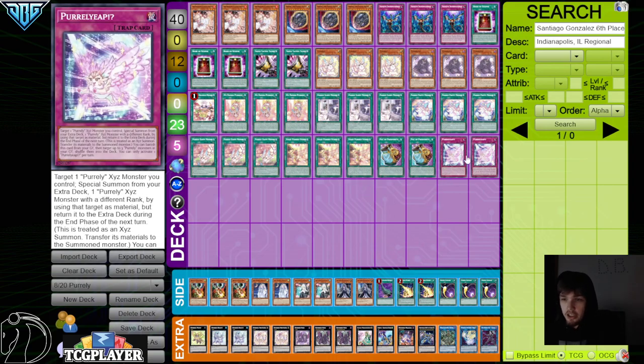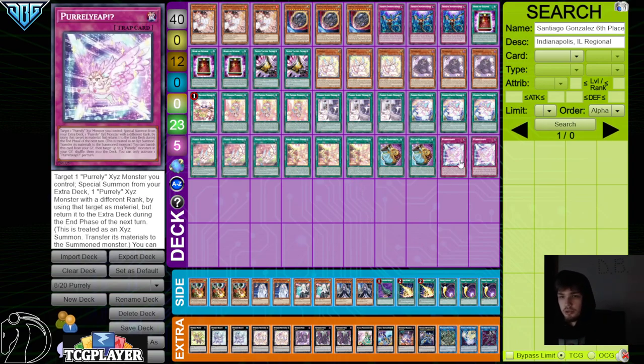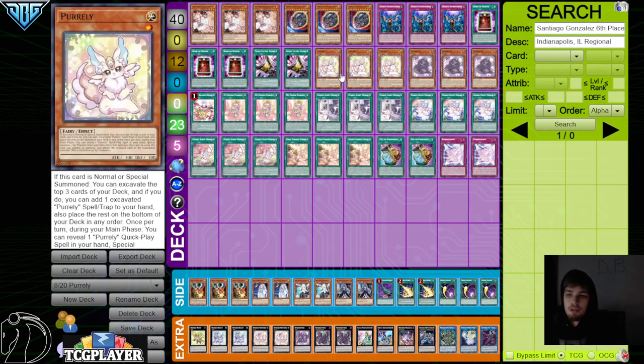So deciding to play 3 N2 — a lot of people, if they play the 2 Traps, then they cut the Field Spell down to 2. So they're deciding to do 3 N2, like playing a bigger Pearly package.